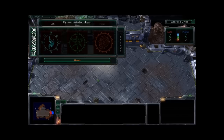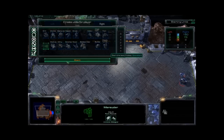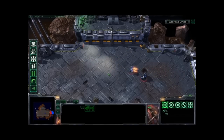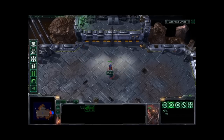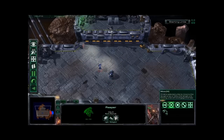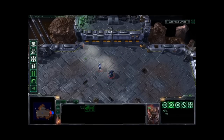Alright, so for tutorial 2, I decided I'm going to go back and show some basics. I assume you already know how to move units, which is right click, and then the left click button is for selecting, and you can draw a box and select both.